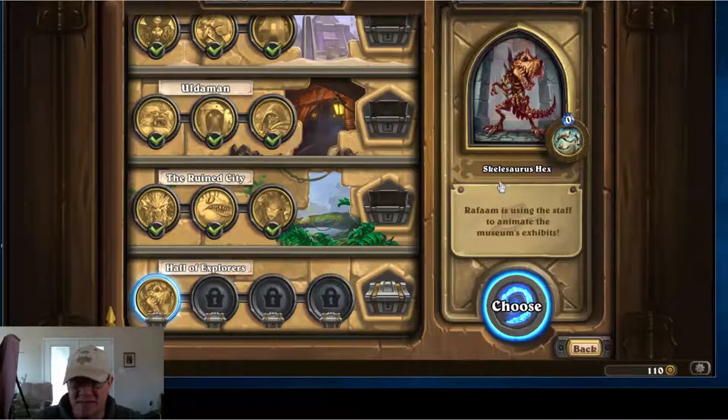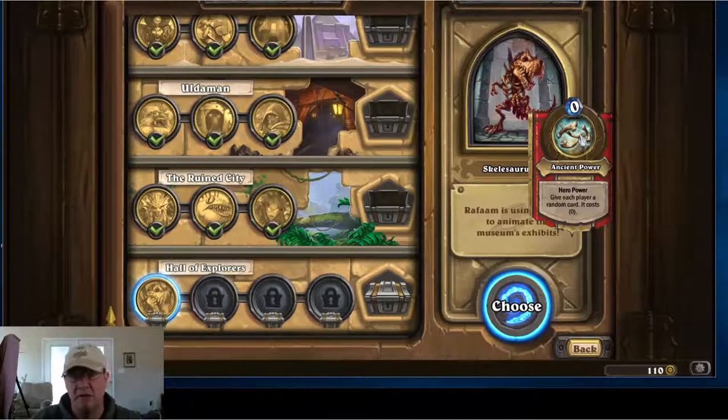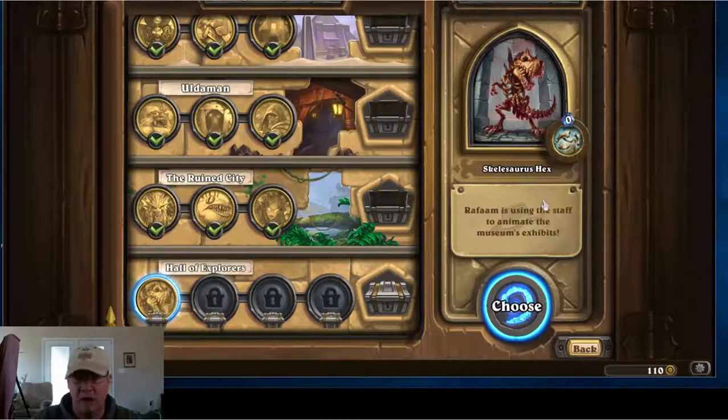The first boss is Skelosaurus Hex. This is going to be a quick first run-through for me. His special ability, Ancient Power, gives each player a random card and it costs Skelosaurus zero mana to use, so you can expect that'll happen every turn.